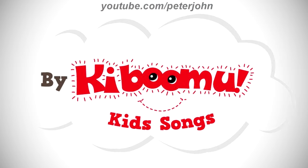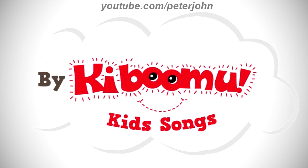2012 to 2019: there is a white cloud on a grey outline, and inside it there is the word 'by' in dark grey text, and on the right of it there is the word Kabumu in red text, and on the letters O there are two black eyes, and under the word Kabumu there are red lines representing a smile, and under the lines there are the words Kids and Songs in red text. Here is an intro.